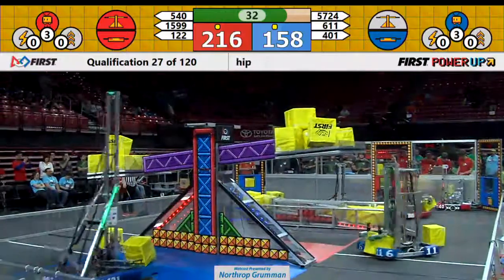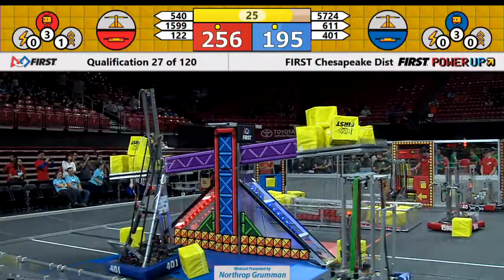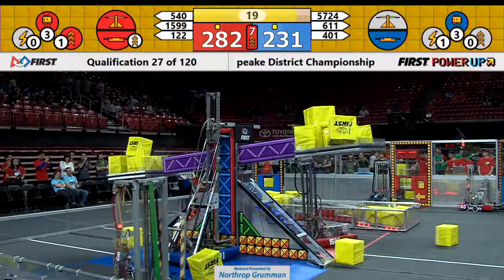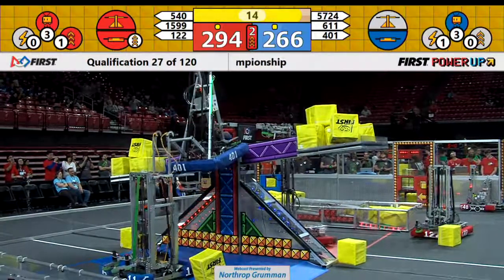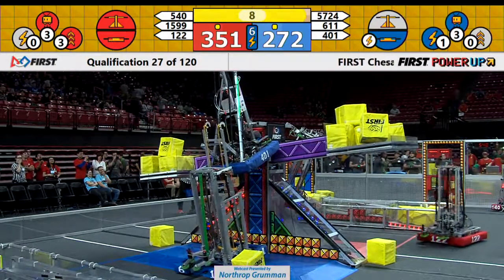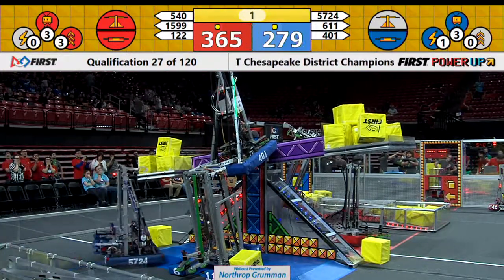Red Alliance has played their levitate power-up. Both alliances have played their levitate power-up, so both alliances will get one climb at the end of the match. 401 says, I'm going to show you how you do it the real way. They place a hook up there — 1599 Circuitry looks like they're going to try also. Up goes 401. That was a quick climb by Copperhead Robotics — they're way up there. 611 trying to climb too. Let's see if we can get a double climb. Eight seconds left. Come on, 611 Saxons, go — you can do it, pull up! They got a hook. Three, two, one.